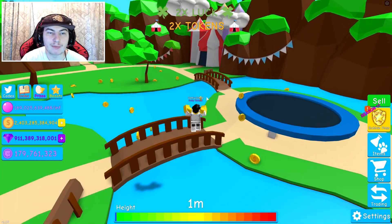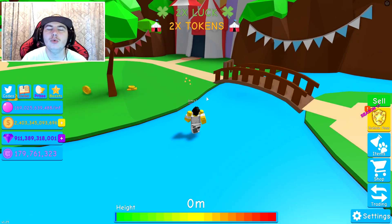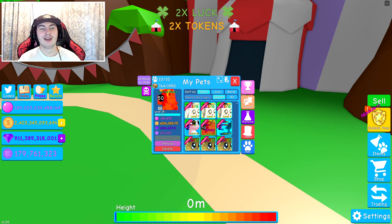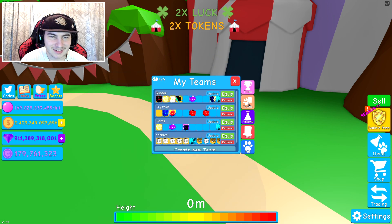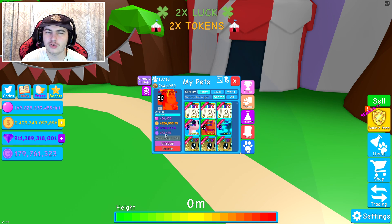Bro, how do people even get shiny ones? I'm pretty sure people have hatched shiny ones if I look at the Discord. How is that even possible? Isn't it like 1 in 100 to get a shiny, so you'd be looking at basically 1 in hundreds of millions for a shiny secret pet? How do you even get shiny secret pets? We finally got a secret pet and it's really, really good. I can't even respond — I'm already kind of excited that I got a normal one, never mind a shiny one. Usually what happens for event pets is that they get a new currency applied to them after the event. I'm assuming that's going to happen to this one as well, potentially.